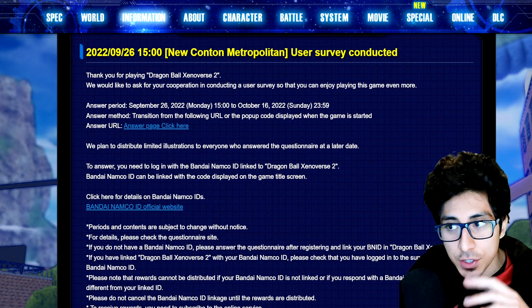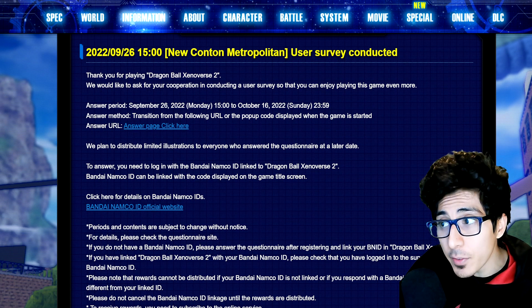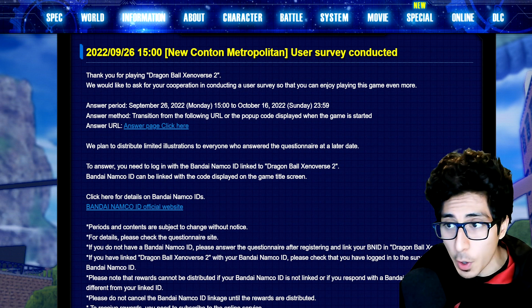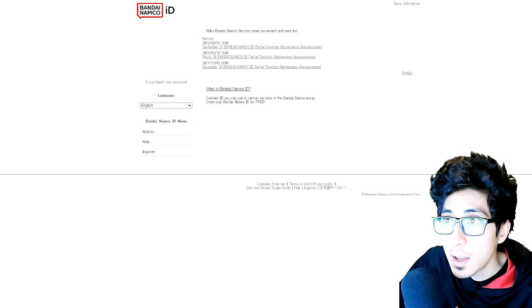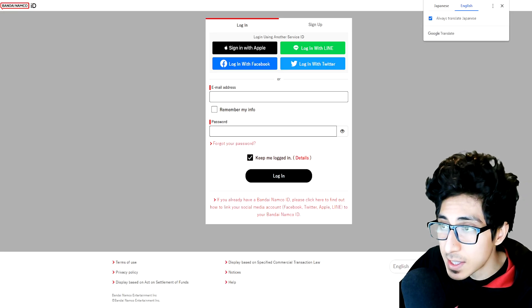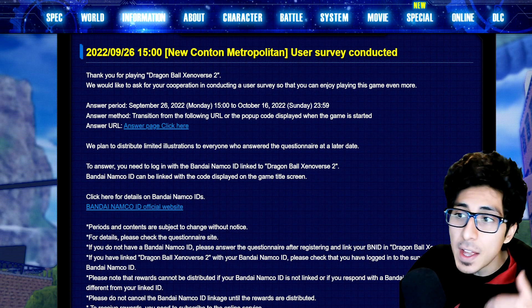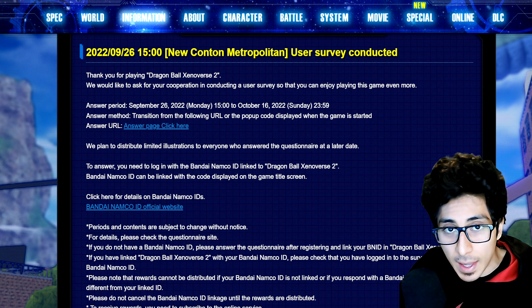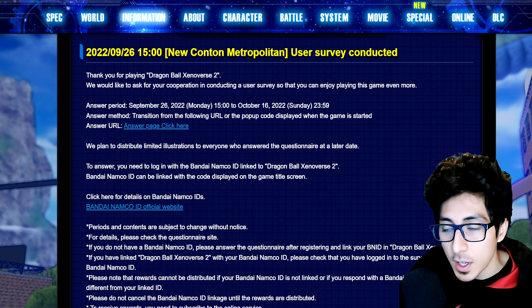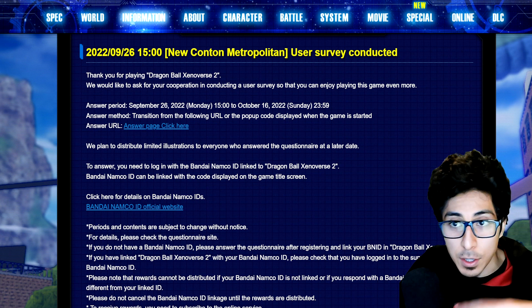One final reminder: if you haven't done the Xenoverse 2 survey yet, go do it — you have until October 16th and you can get a free artwork. I'll link it below. You need to make a Bandai Namco ID first, then log in. Before you take the survey, link your Bandai Namco ID to your Xenoverse 2 game — you can do that at the title screen, it's very easy and straightforward.